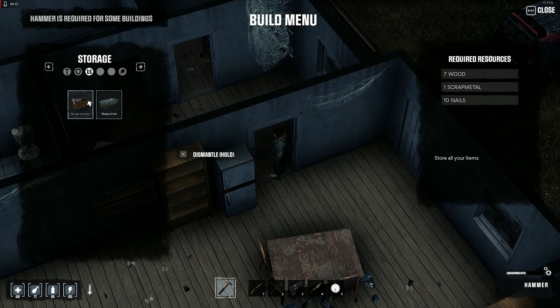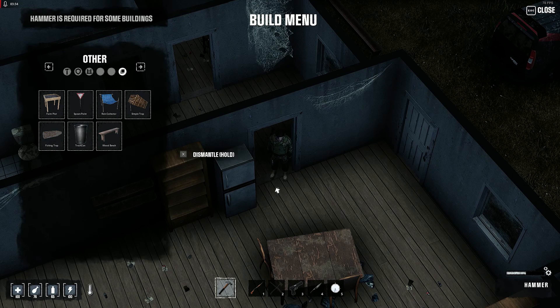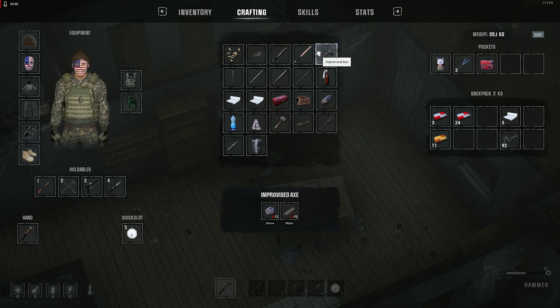Storage containers need wood, scrap metal, and nails — we do have the nails, so that's a big plus. We can collect scrap metal by salvaging cars, always make an axe for wood, make rain collectors for a water supply, simple traps to catch food, and a farm plot — this is absolutely perfect. First we need to start off by chopping some trees, and for that we need sticks and stones.